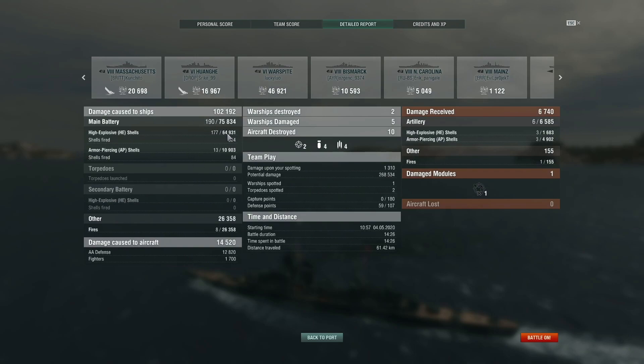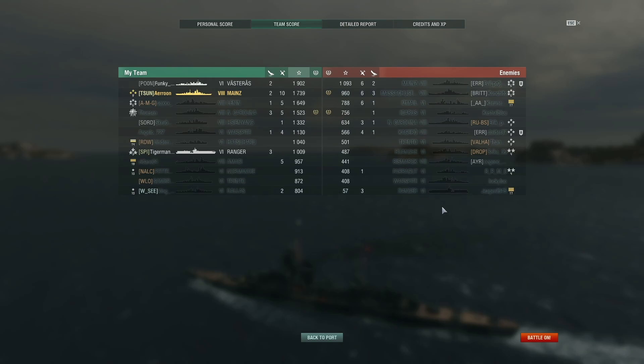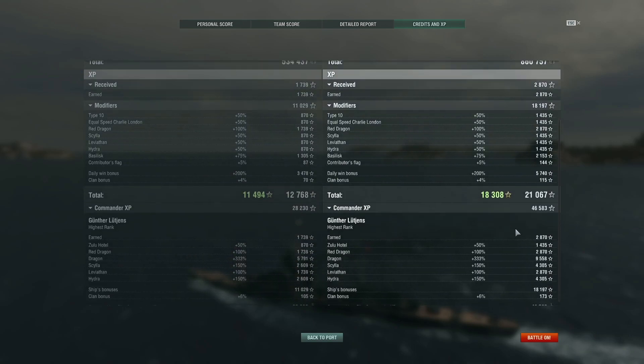Looking at the damage breakdown, HE spam was most of the damage, then add in the fires. If you get closer it's easier to hit targets obviously — the shells are really floaty at maximum range. Unfortunately the guns are really tier 6 guns, so they're meant to be fought mostly against enemies with less range. A lot of these battleships — okay maybe not in this match — have a lot more range than the Mainz does. In a tier 10 battle you'll end up fighting battleships with incredible range and accuracy and you'll have to stay at your maximum range quite often.